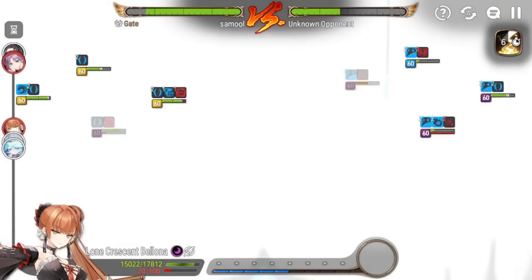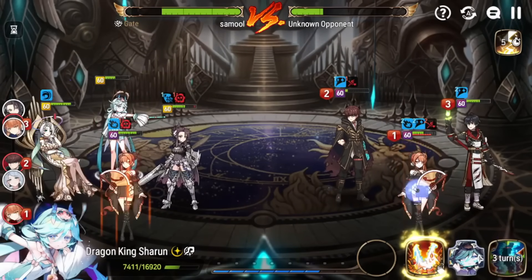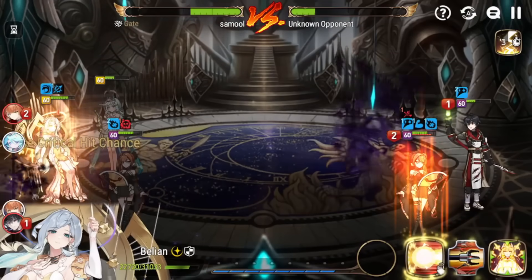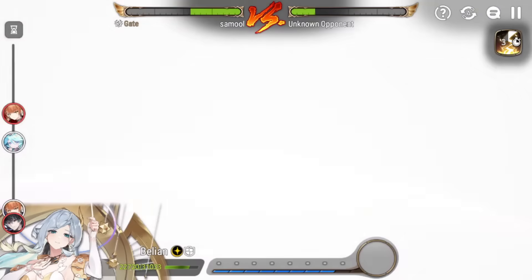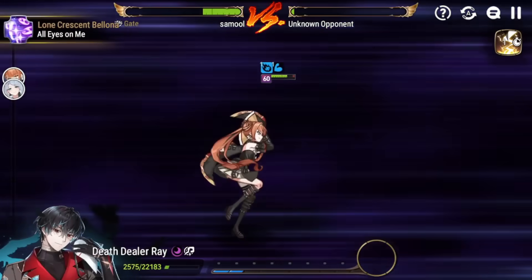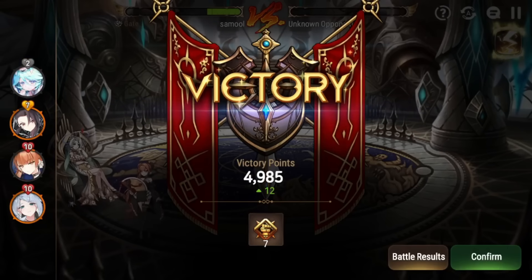Anything with AoE is very good with her — even Seaside Belian can be very good. Belian goes before my turn which is unfortunate, but we'll go for it. Let's S3 again — amazing, S-tier skin. It seems very strong into Death Dealer Ray. The debuffs she puts out from S3 are actually insane, and she seems pretty good against Meteor Corvus with that buff duration decrease as well.